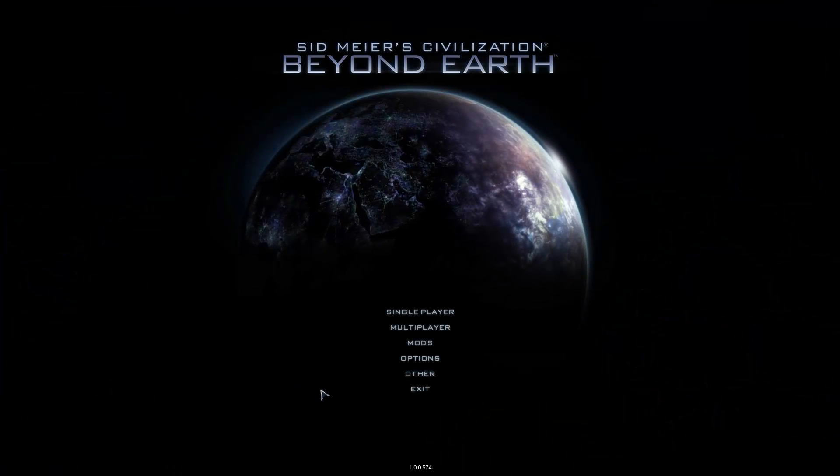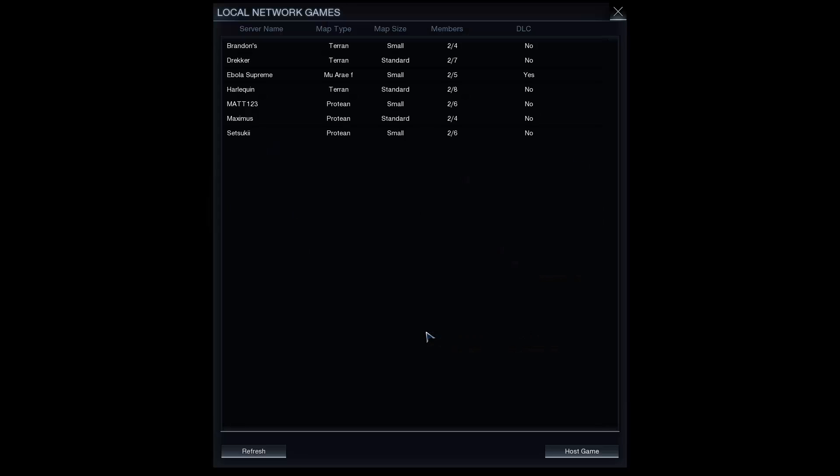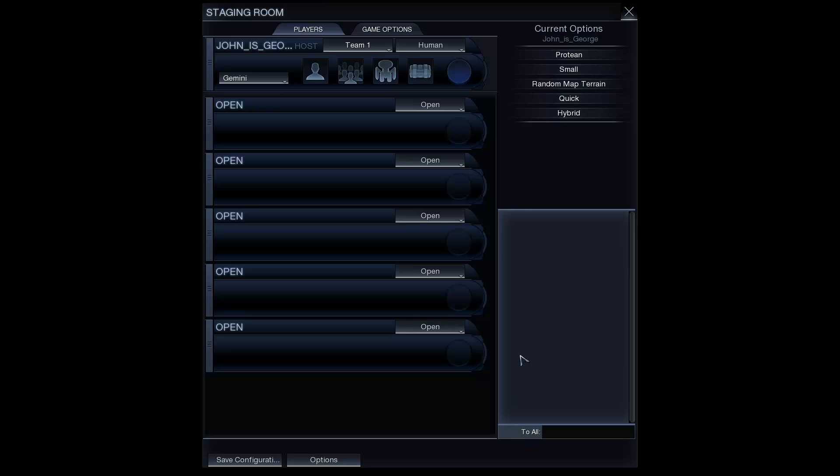Alright, so we're back at the menu now. If you want to host, again just go to Multiplayer, Local Network, and just click the Host button down here — that's it. Enter a game name, choose whatever you want to do. Small maps are good, yeah, fun.